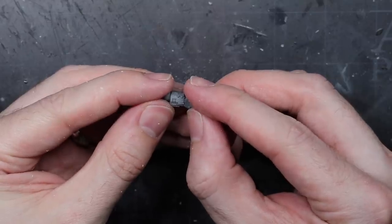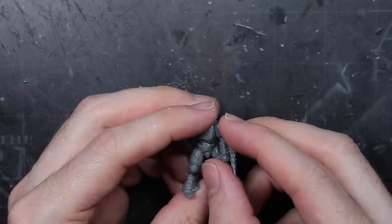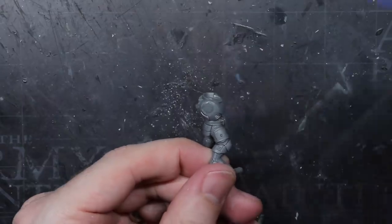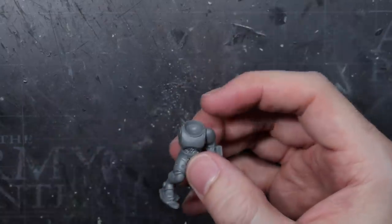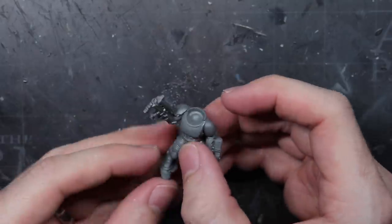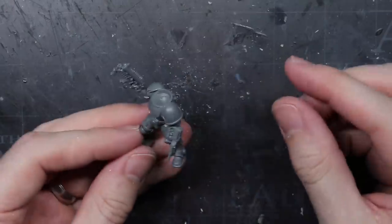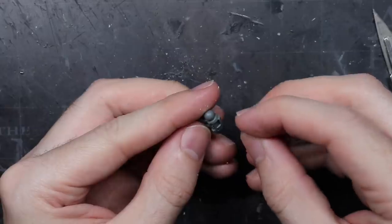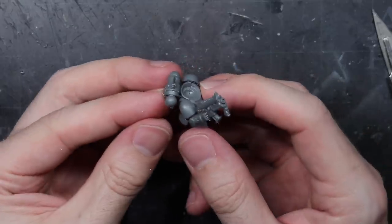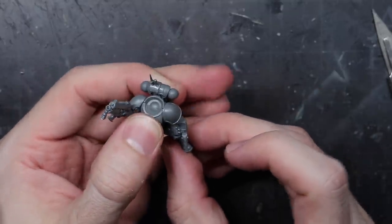The area was pretty much spot on size-wise so I didn't need to make any further adjustments. Once attached, the whole arm was then glued to the torso. Infiltrators carry bolt carbines but there aren't any right arms that carry the bolter in just one hand within their kit. Fortunately, the Riva kit does have this. This was glued to the torso and I followed this up with the left shoulder pad as well. The backpack I used was the same Infiltrator backpack as before, which fitted in nicely with the rest of the team and was also the default backpack for this type of unit anyway.